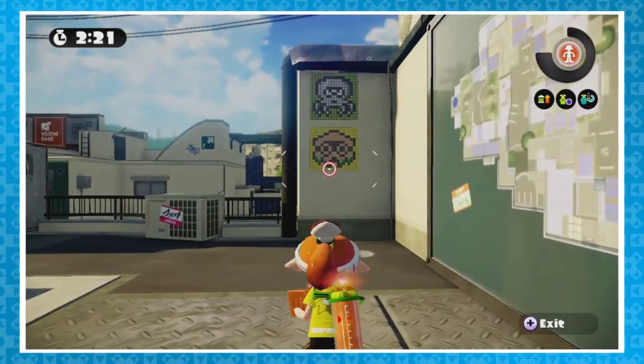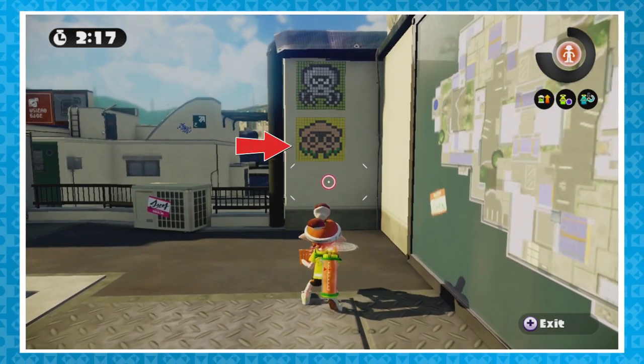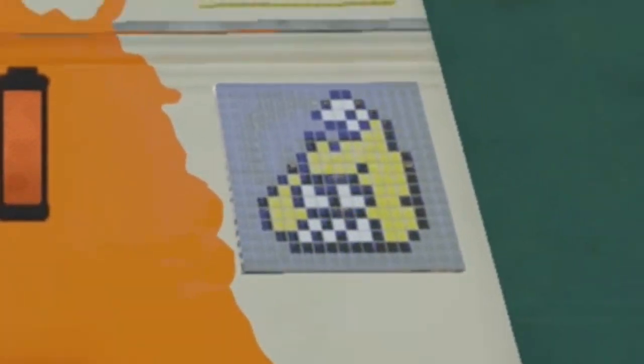You also might have noticed these stickers on the wall. They can be found scattered around most stages in the game. There's a pixelated Blooper from the Super Mario Bros. series, an Octorok from the Legend of Zelda series, as well as this yellow thing here. Let me know in the comments if you know what it is.